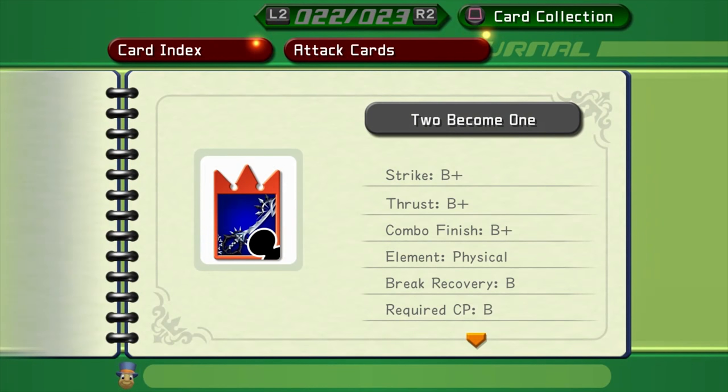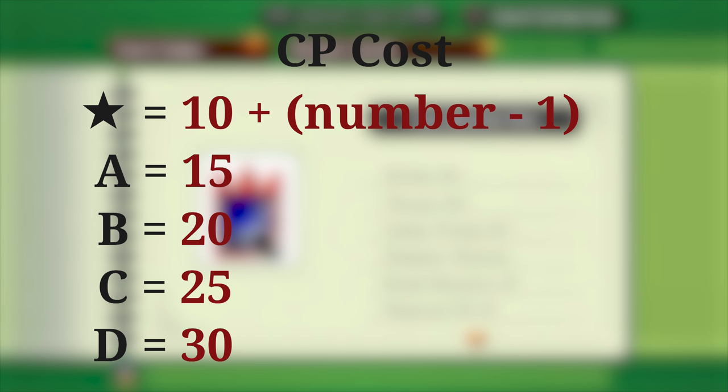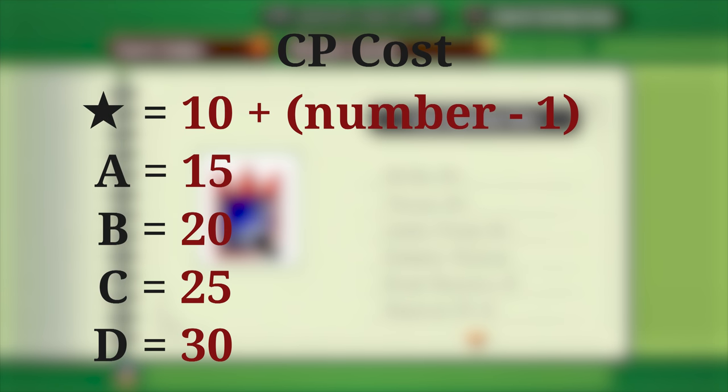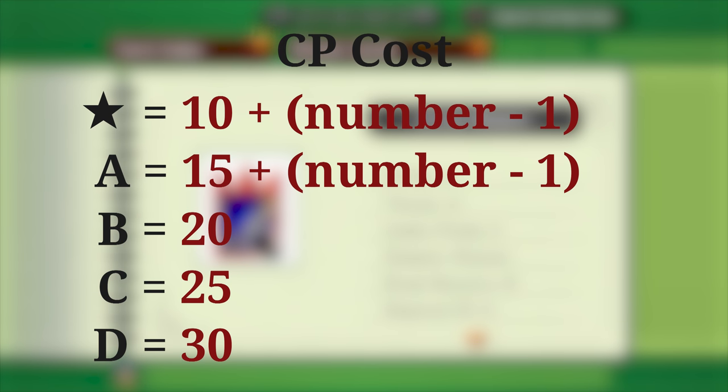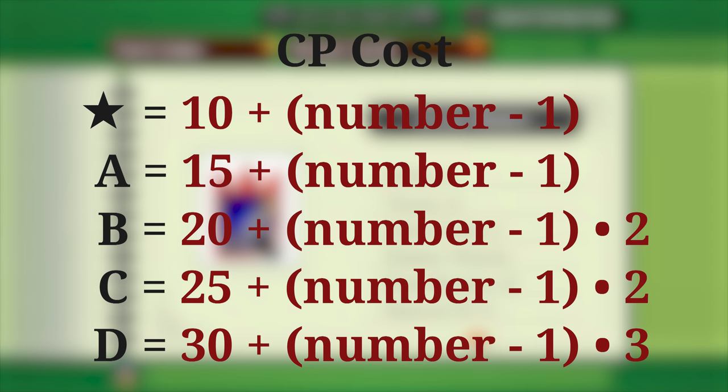The final stat is required CP — Card Points — the limiting factor when building a deck. The CP cost of a number 1 star card is 10. Every time you decrease the tier, the number 1 card costs 5 more. For a star card, as the card number increases, you add that increase to the CP; 0 cards count as 10s. A number 7 star card costs 16: 10 for the 1 card, plus 6 for the increase to 7. For A cards the same increase applies, but for B and C you double the increase, and for D you triple it. Premium cards cost the same as a number 1 card in their CP tier.